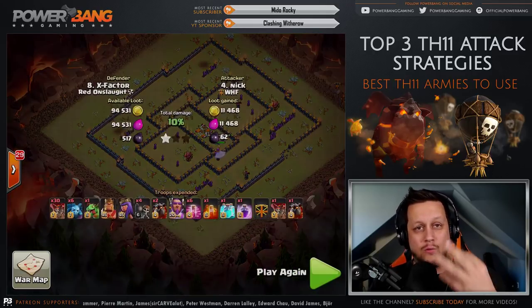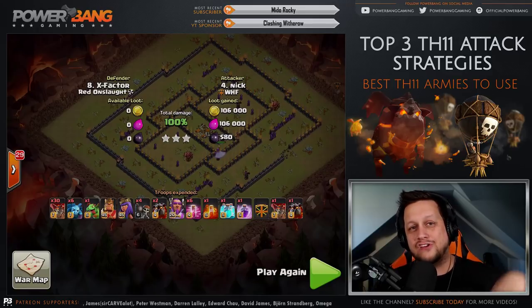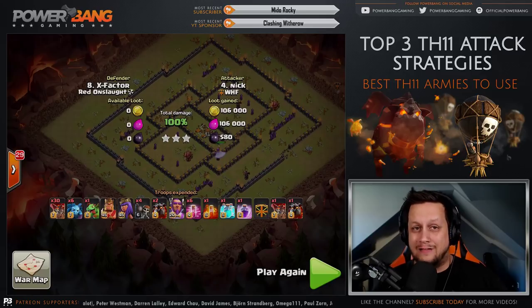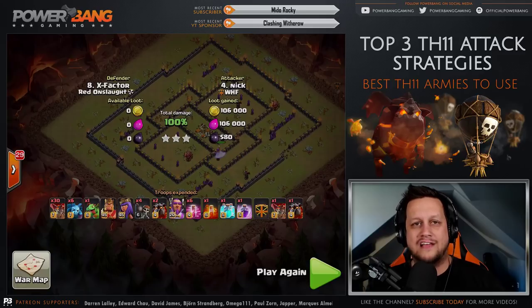That is going to do it for your top three Town Hall 11 attacks to get three stars. Hopefully you guys learned something from this video. Maybe you can practice up with one of these strategies. If there are any strategies you use in your armies to get those three stars, let me know in the comments. This is PowerBang - if you like the video, hit the like button. If you're new here to the channel, feel free to drop the sub. I will see you guys in future Clash of Clans videos.